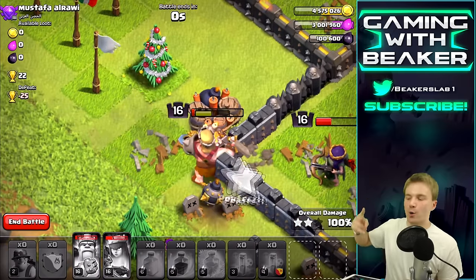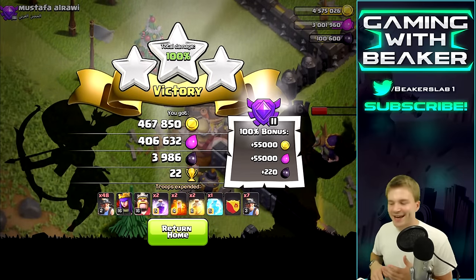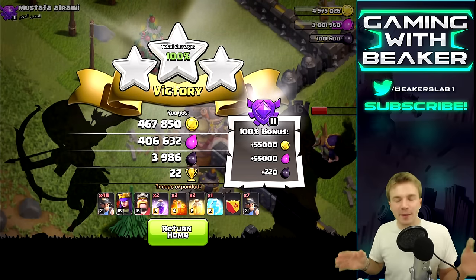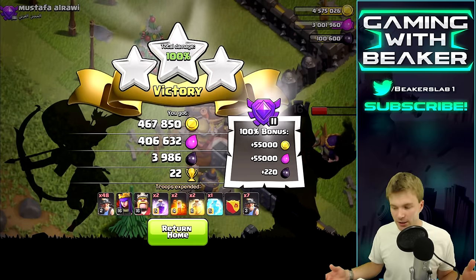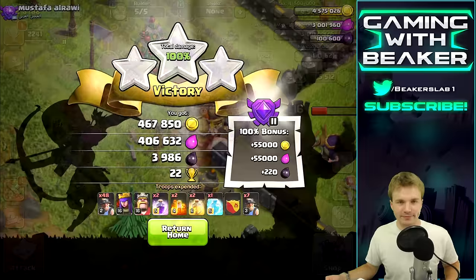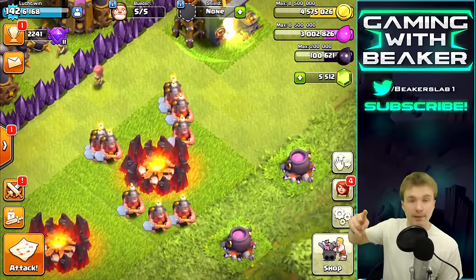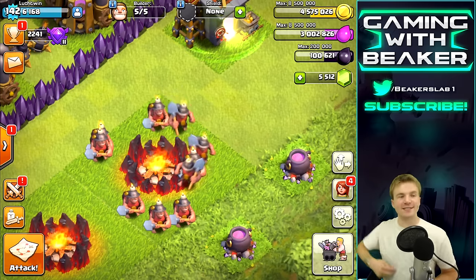Oh my god, we just did it! These things are so ninja man. We've all seen mass miner raids and they're crazy, but you don't really understand it until you actually do it yourself - how easy it is. Just drop them, boom, peace, three-star, bye-bye! With a minute and 20 seconds left - there was a bomb there too! Huge loot. Anyway guys, let me know what you thought about the ninja miners today. Even if you just have six miners they're fun, but with 48 miners and a clan castle full of them too, they're even more fun. Miners, peace - hope you guys enjoyed it and we'll see you next time!